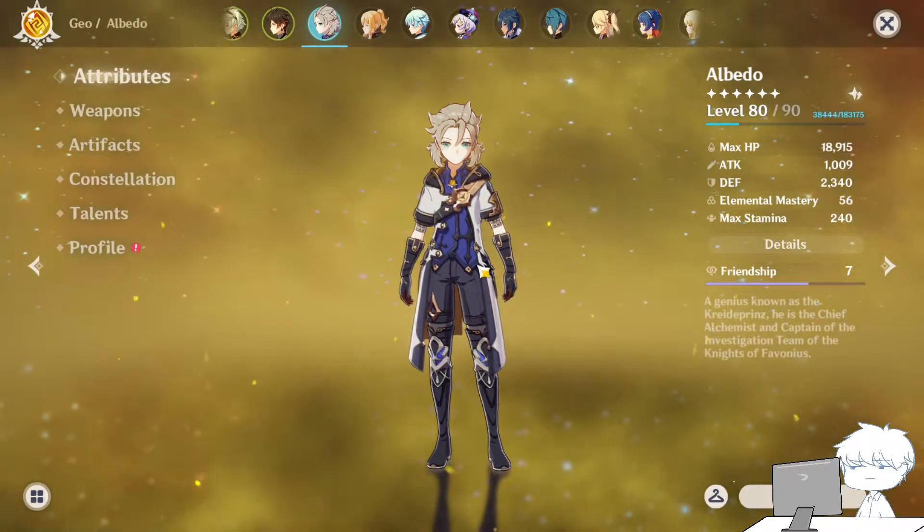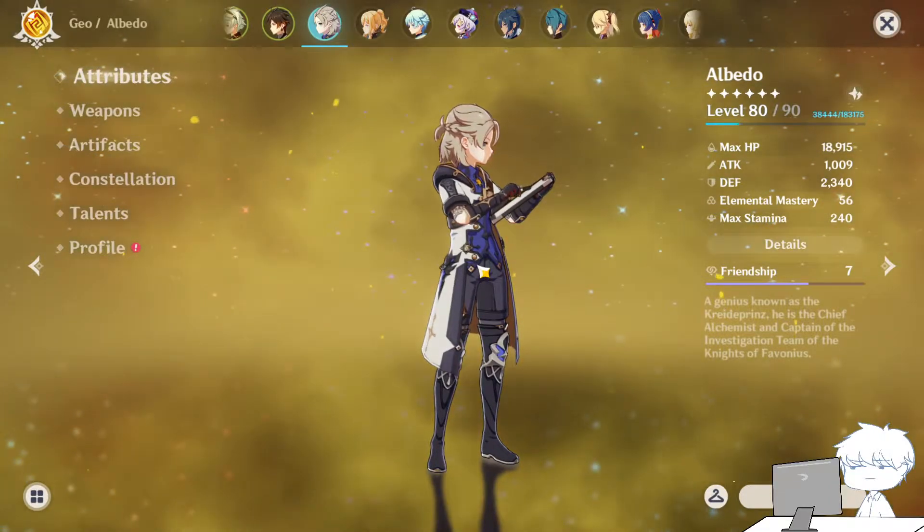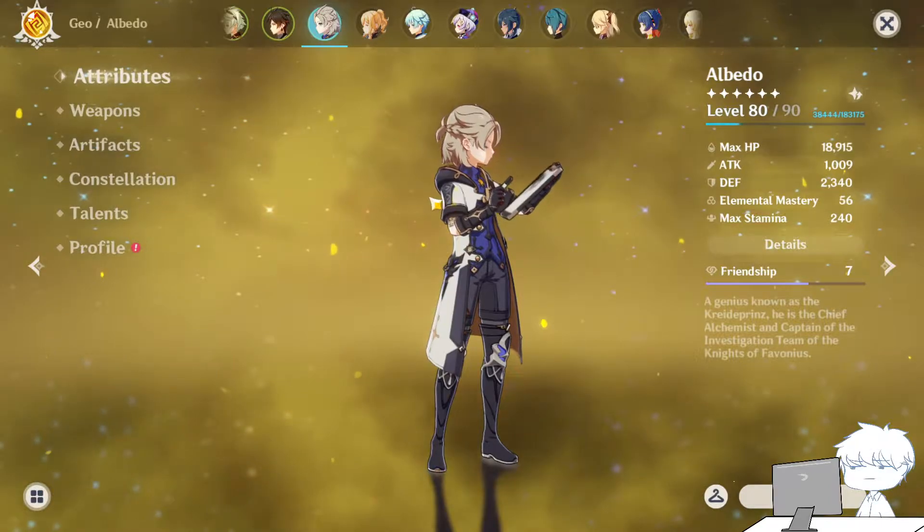This is what Albedo is — it's like you are having Fischl, but not using her ultimate, just using more elemental skill only, which is very fast with very low cooldown.